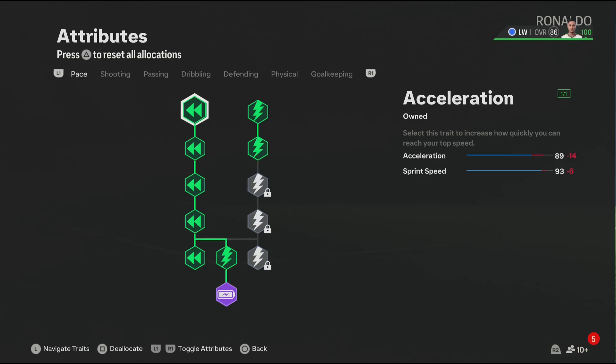For the pace, you get 89 acceleration and 93 sprint speed — that's good pace for 2013 Ronaldo. Let's not forget we also have the Quick Step play style which will make you faster in game, and you also get Rapid Plus which will make you faster on the ball. That's it for the blueprints.